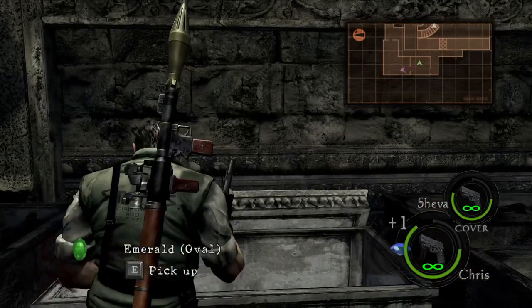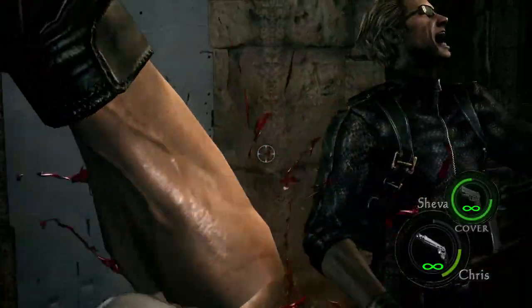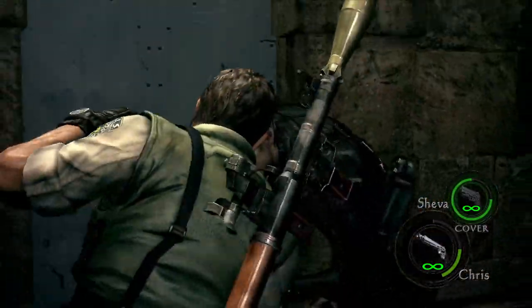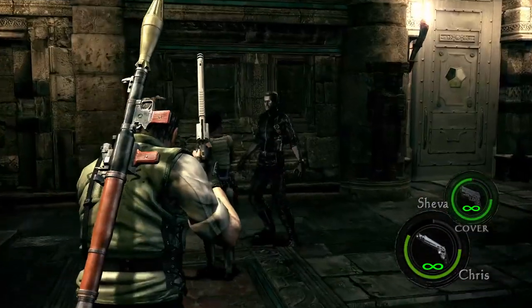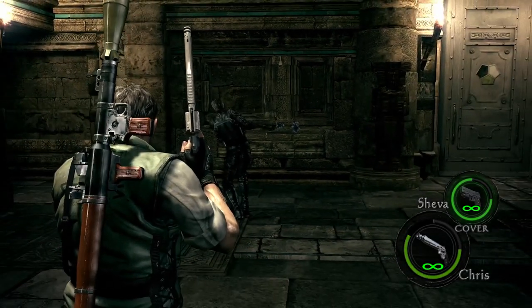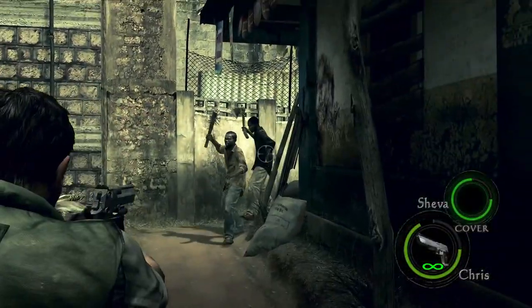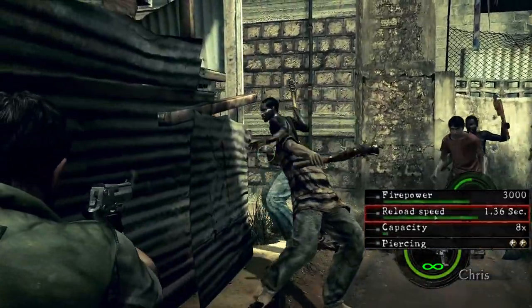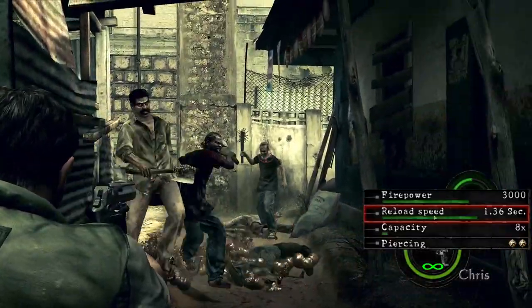And while you're here, you may as well kick Wesker's ass a few times to take revenge for all the failed professional attempts. Fully upgrading this weapon will cost you a total of 71,000 gold. The stats are as follows: firepower of 3,000, reloading speed of 1.36 seconds, capacity of 8 rounds, and increased bullet penetration.